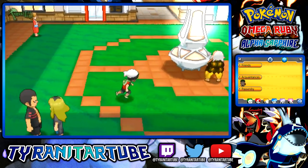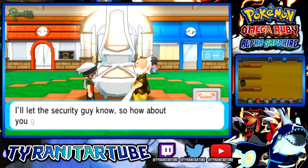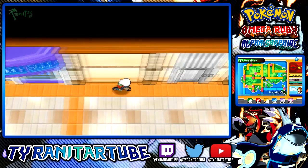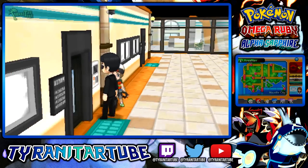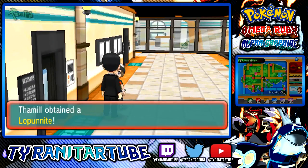The Lopunnite can be found on the second floor of Mauville City, which you can get to by taking the elevator. If you don't have access to the second floor, talk to Watson in the center of the city and you'll be able to access it. On the second floor, you'll find a man in black on the right side trying to deal with a tenant avoiding his rent payment. If you talk to him, exit the area and come back, he'll be standing outside again and will give you the Lopunnite.